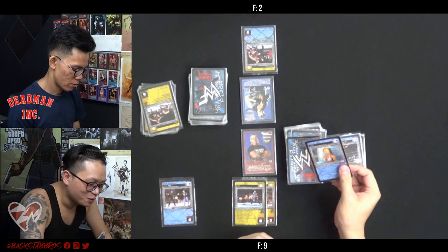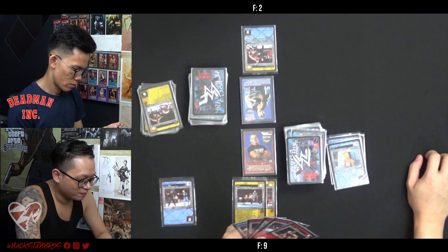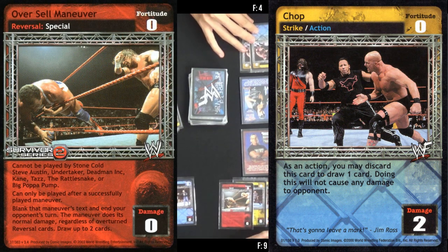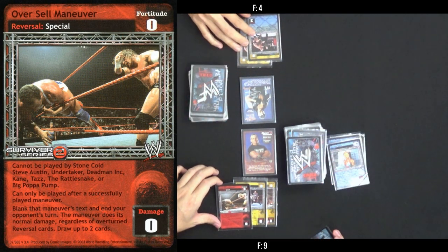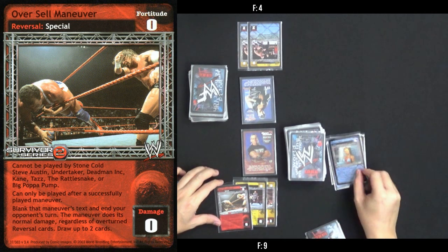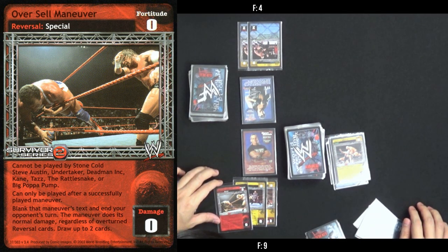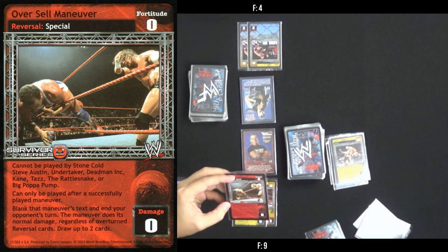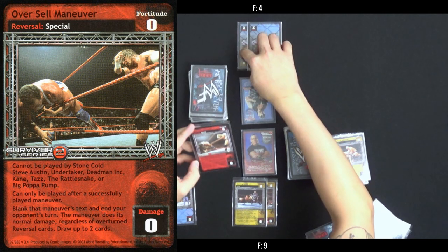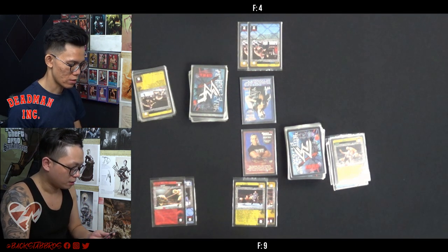Okay. One damage. Two damage. One damage. Okay, I will use Oversell Maneuver — blanks the Maneuver's damage against any opponent. The Maneuver does its normal damage regardless of Overturn Universal cards. So one, two — and I draw up to two cards, which is one, two. I'm not sure whether the Oversell Maneuver stays in the ring. It can only be played after a successful maneuver — I think it stays in the ring. Just let it stay. Your turn.